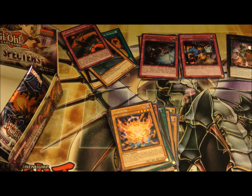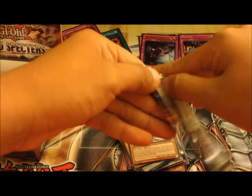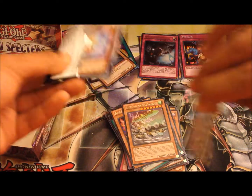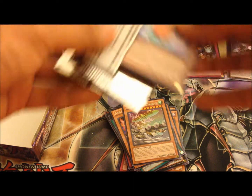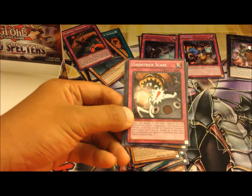Fifth super — didn't know that, that's off ratio I guess. Let's continue. Right up top, we have the final pack of the Shadow Spectre booster box — and right up top we got Chow Chow Chan! Awesome!